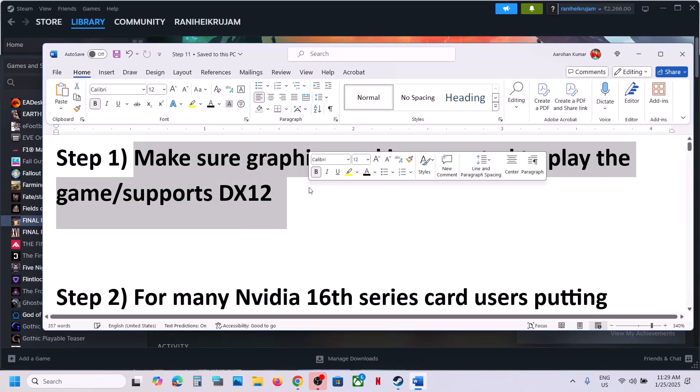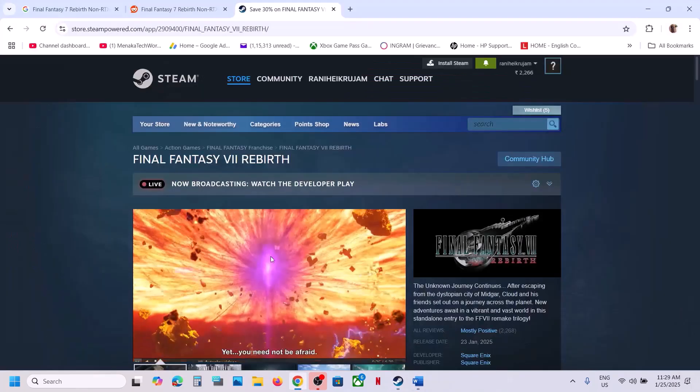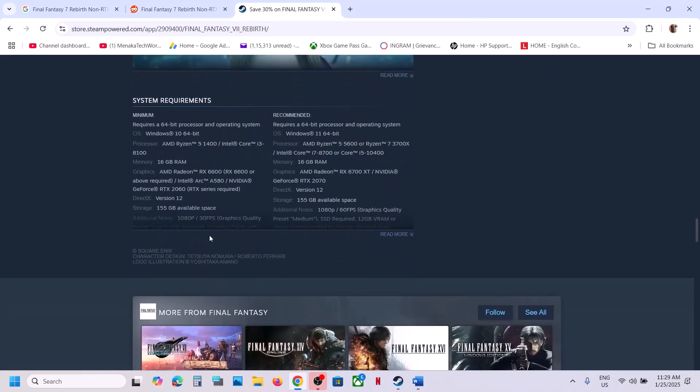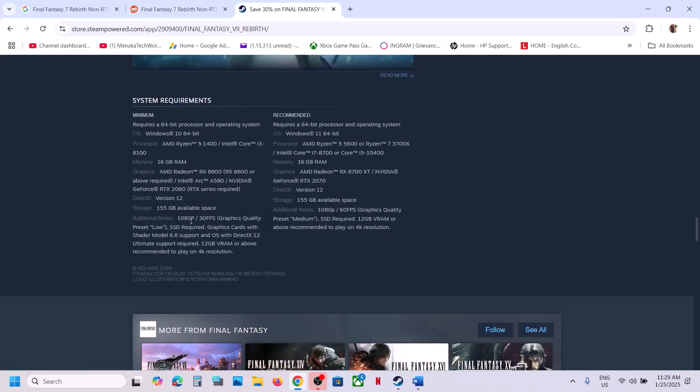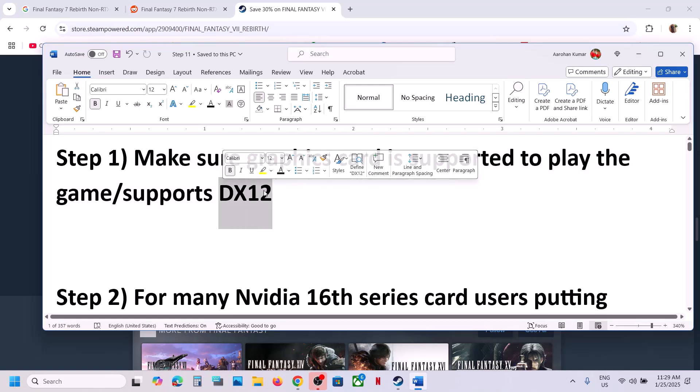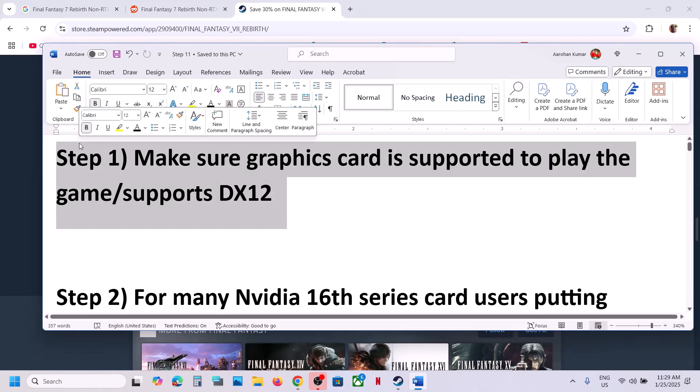Go to Steam and read the minimum system requirements. You can see SSD is required, graphics cards with Shader Model 6.6 support, and OS with DirectX 12 Ultimate support is required. 12 GB VRAM is recommended to play at 4K resolution. If your graphics card or operating system does not support DX12, you will receive an error and might not be able to play the game.